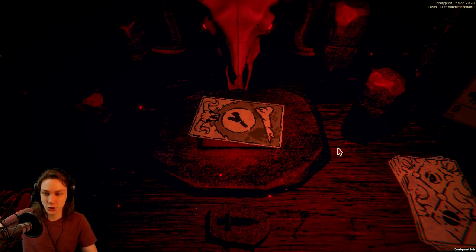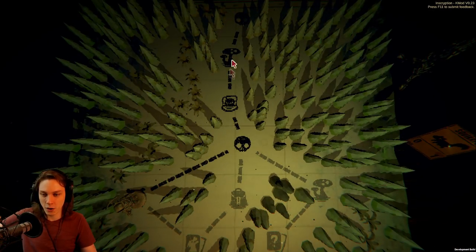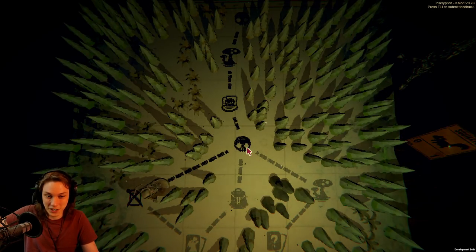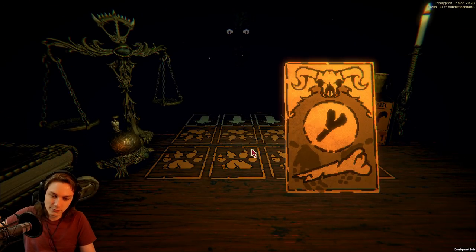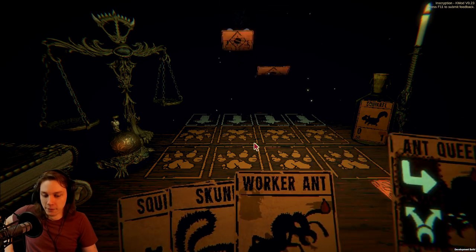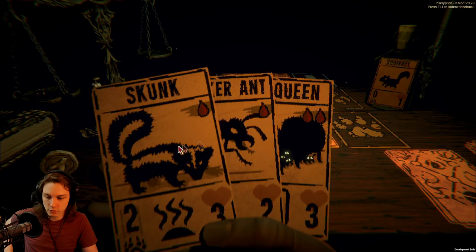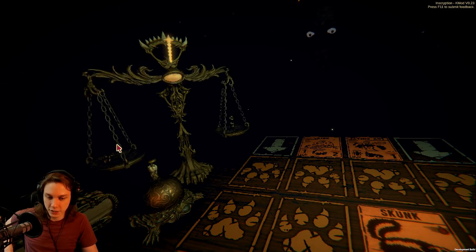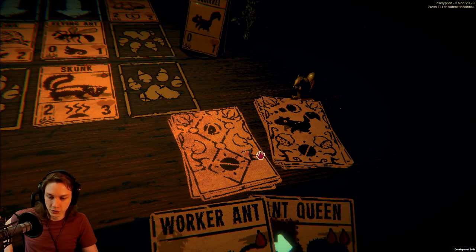That's such a harsh choice to make, but I still have the ability to slot other sigils into other cards — oh god, now I have to join the ant queens, I don't have a choice. There's a mycologist in the future. Oh well. This doesn't happen — get the skunk out on the board, because it really depends on our draw order as to whether this is going to be a long or a short endeavor.